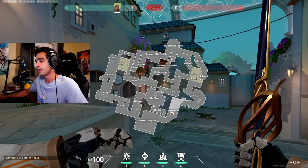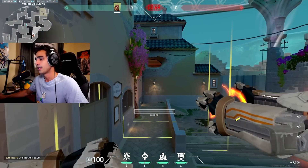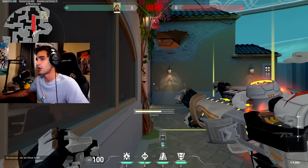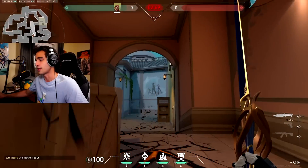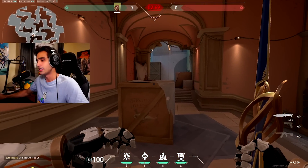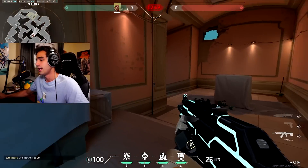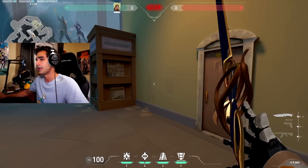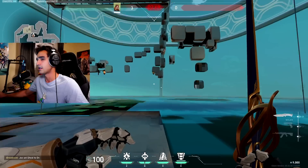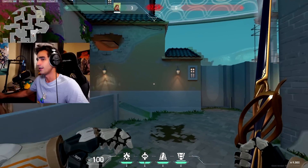When the round starts they run up, and I tell them to throw a stun, a flash, or anything right here. Then right when they do that, I'll charge up my stun and stun all of art. Usually people like to play behind this box here, so you stun all this and your two teammates can run in and clear whatever they need to clear.